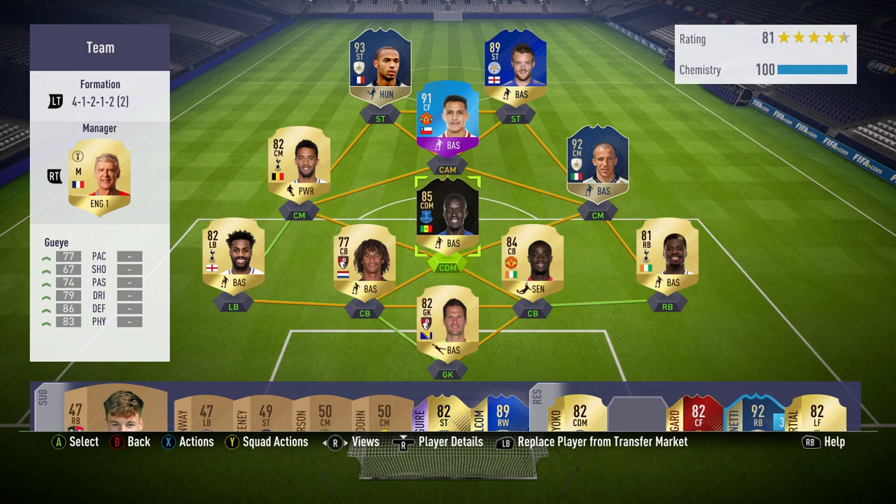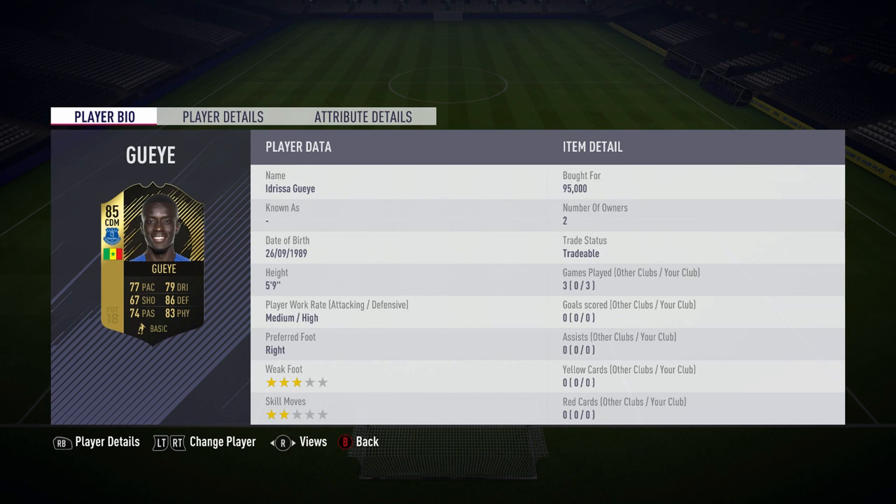In today's video we're reviewing the new 85-rated Adrissa Gay. He has 77 pace, 79 dribbling, 67 shooting, 74 passing, 86 defending, and 83 physical. He's got medium-high work rates, only two-star skills and three-star weak foot.